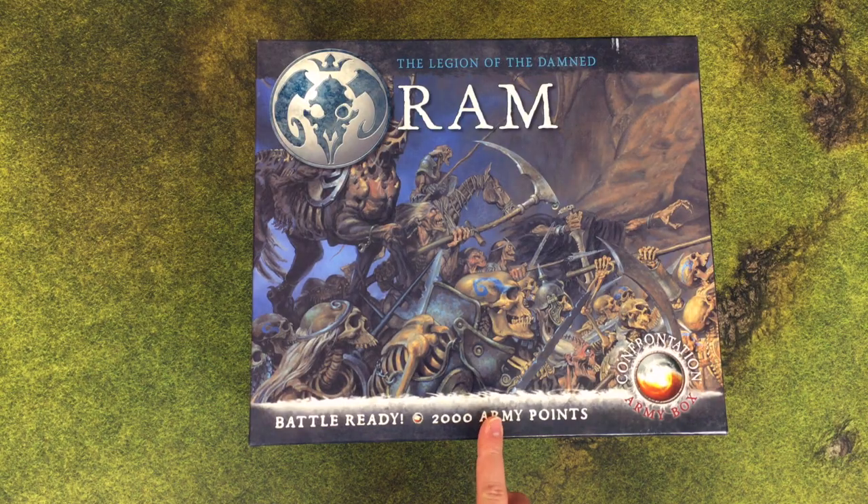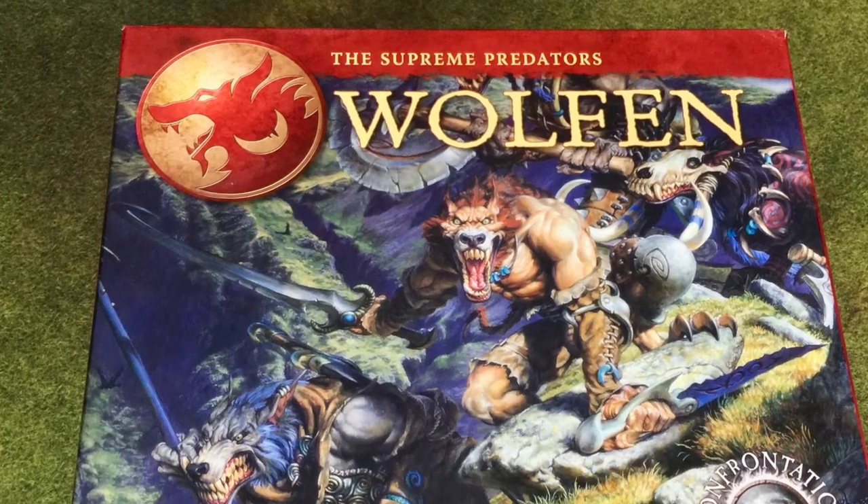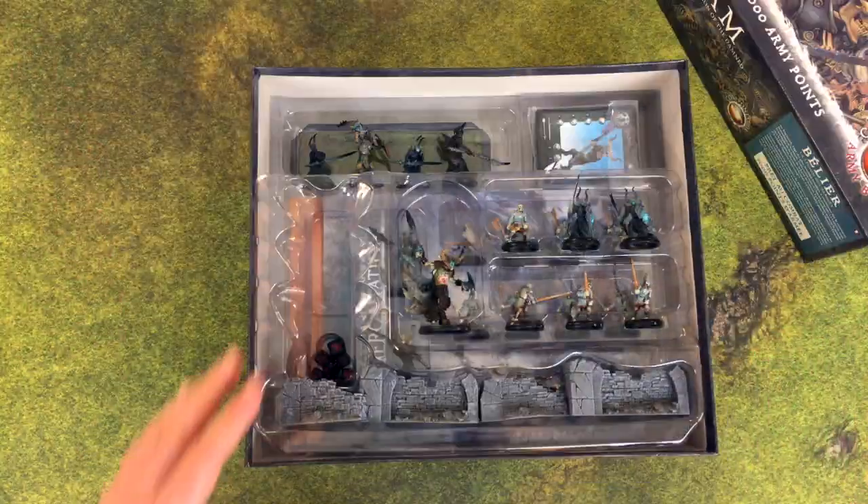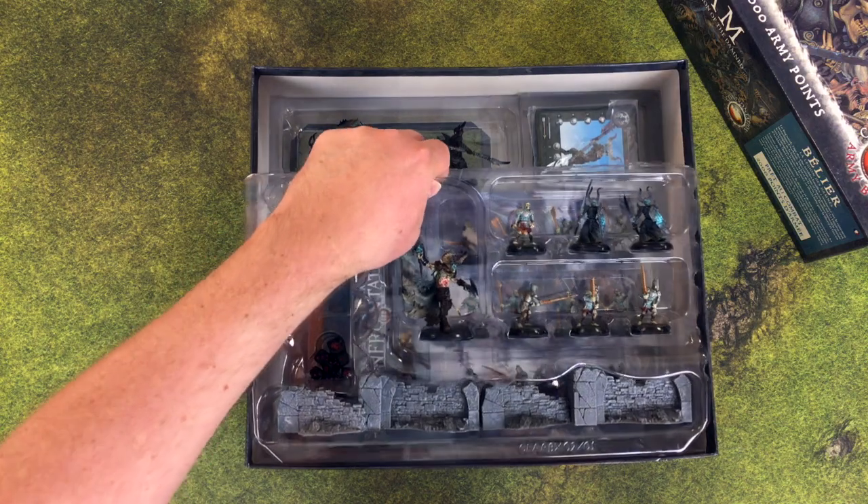This particular set is the Barony of Acheron. Acheron being, I think, a river in Hades in Greek mythology. They're sort of the undead army. This is really a very nice set. Unlike the Wolfen set, which came out about a year later than this, these guys are all fully painted. So let's take a closer look at what we got here.